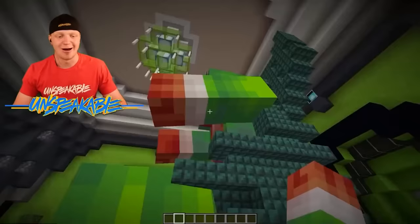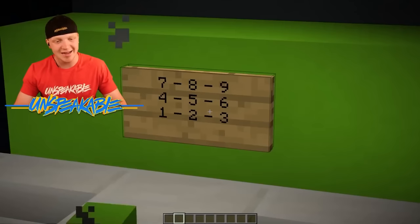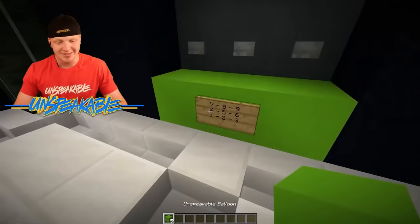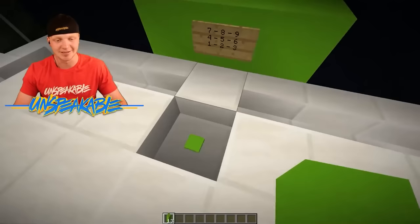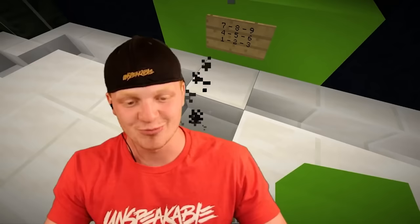Over here next to the giant unspeakable, we have a dispenser system. It looks like some sort of code, but it is actually unspeakable balloons! We have unspeakable balloons and you can pick the number of how many you want. Let's say I want eight — I press this button and I get eight unspeakable balloons. Yes, that is exactly what I need.